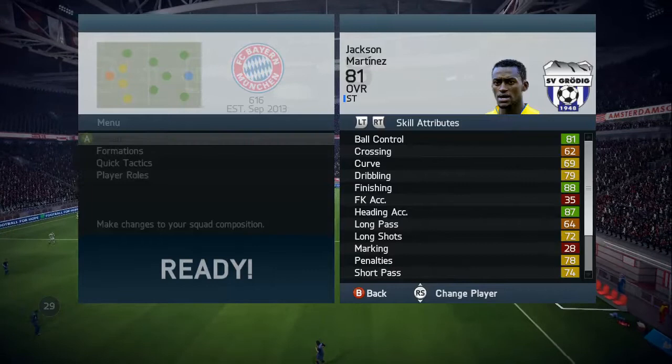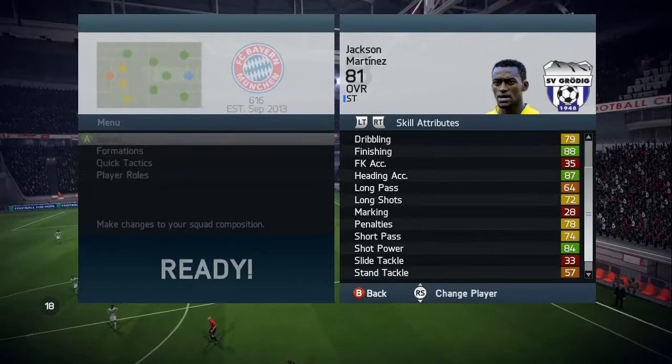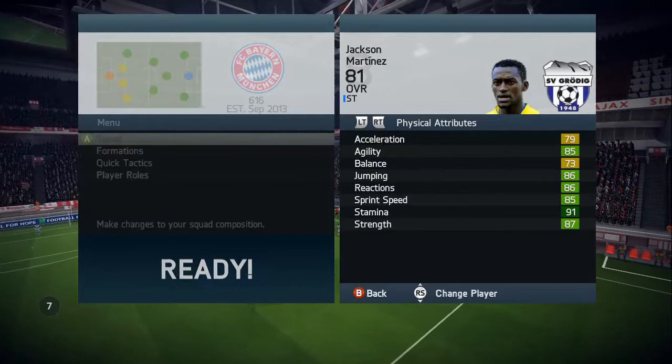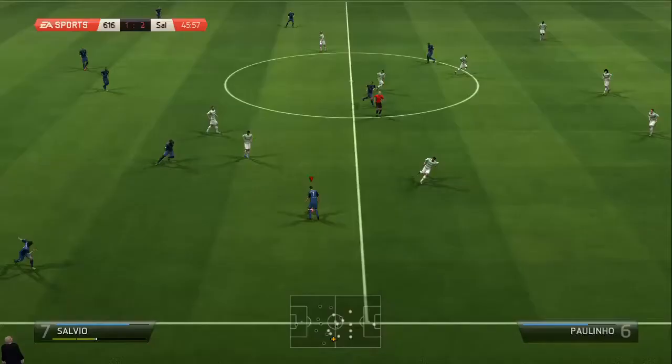This guy has 81 ball control, which is really awesome for somebody that's 6 foot 1. He has 88 finishing — you really don't see that on just a normal gold card. He also has 87 heading accuracy, 84 shot power, and 88 volleys which is also pretty nice. He has 87 strength and decent physical attributes, and I think he had 85 sprint speed or something like that, which is kind of crazy.